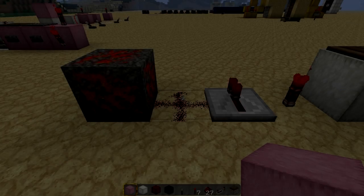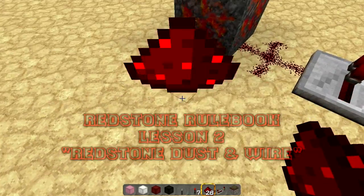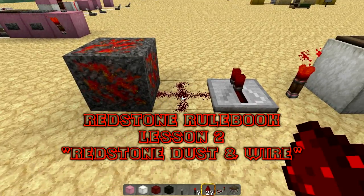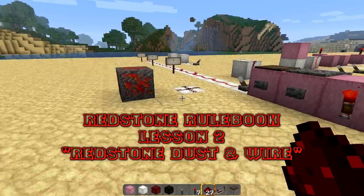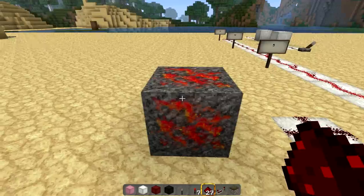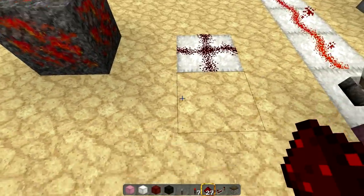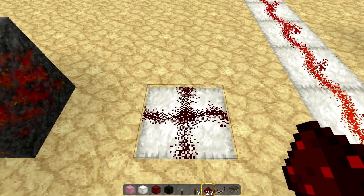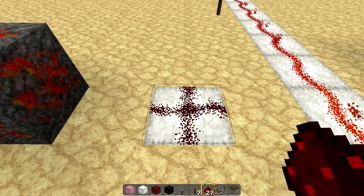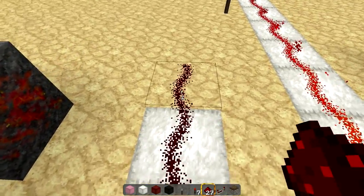Hey guys, MC Crawl here, welcome back to my Redstone Rulebook series. This is lesson two on redstone dust and redstone wire. Redstone dust comes from redstone ore. When you place it on the ground you get a little cross wire, and when you place one directly adjacent to any of these it will create the wire.